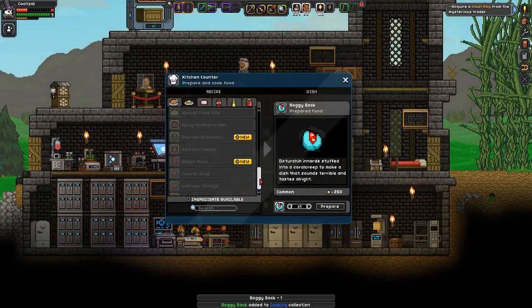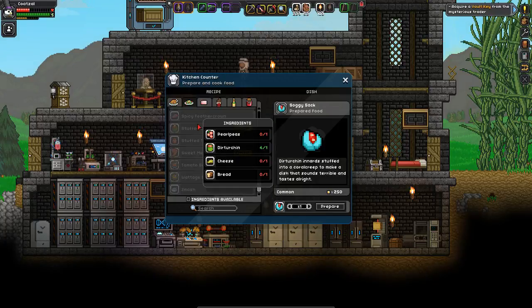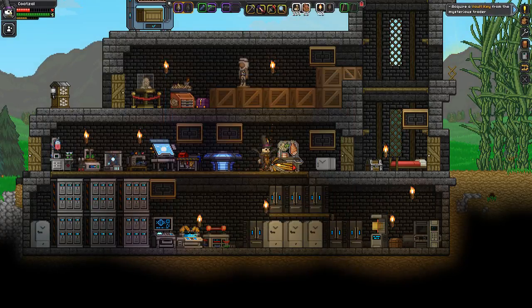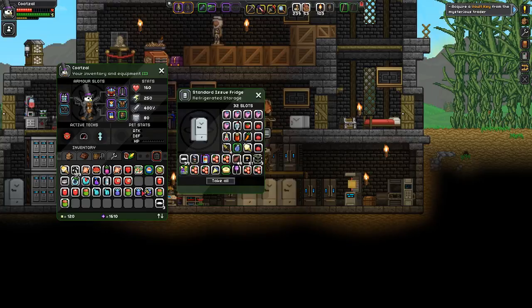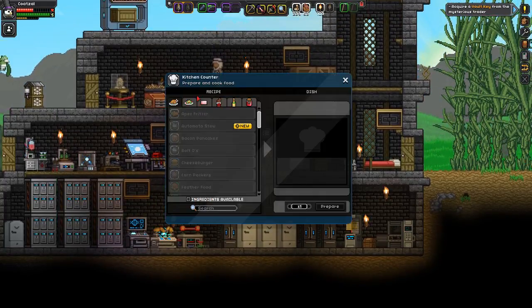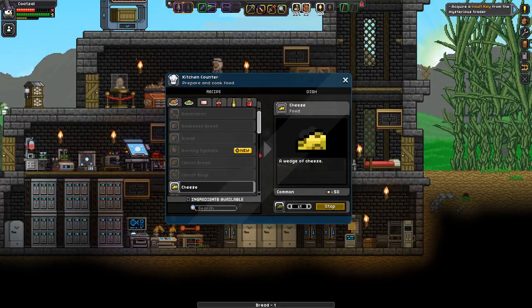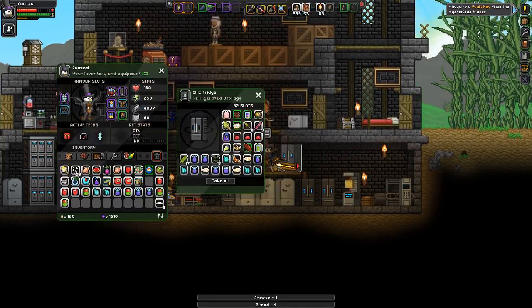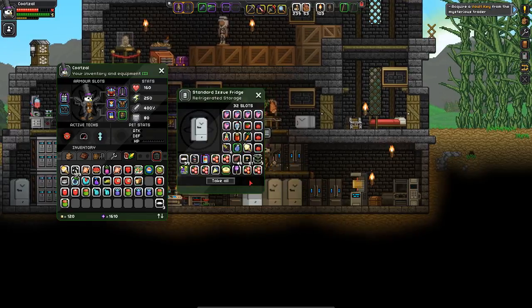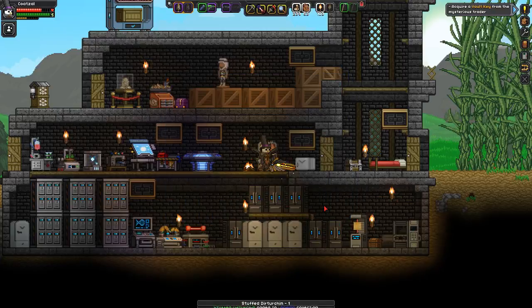That needs a whole bunch of stuff but I need to make it — so pearl pea, cheese, bread. I need a wheat, a milk — I have a milk. Bread, peas — I need pearl peas, which I may or may not have some. I do.